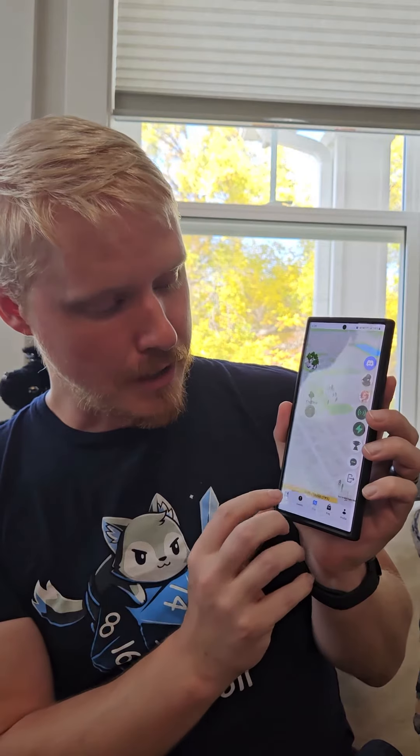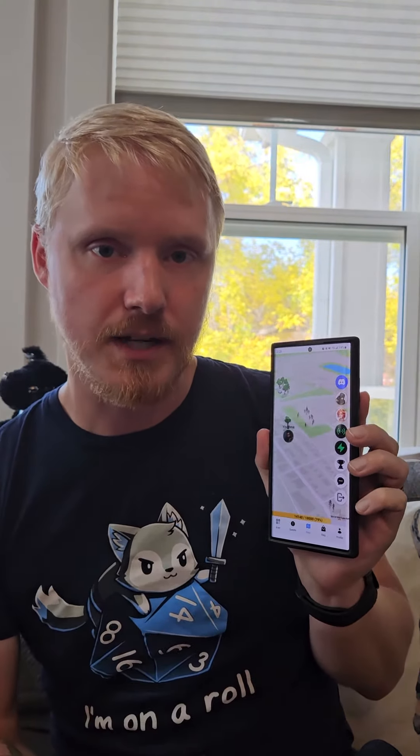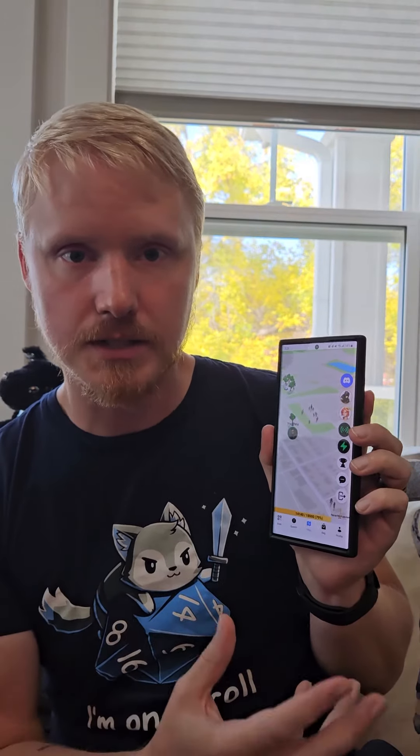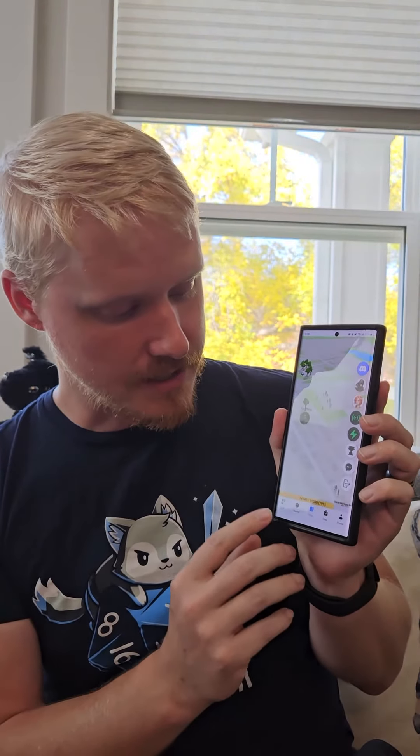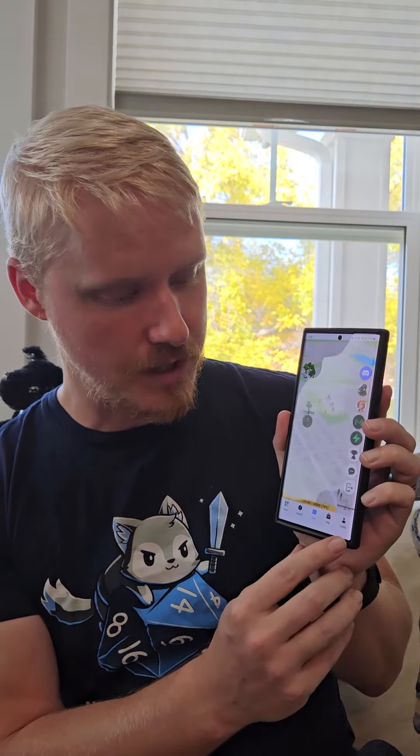Down along the bottom, the yellow bar is your character experience. As you complete quests and defeat creatures, you will start to level up and get stronger. You've also got a scan option, the quests, the map view, your inventory, and your profile down there.